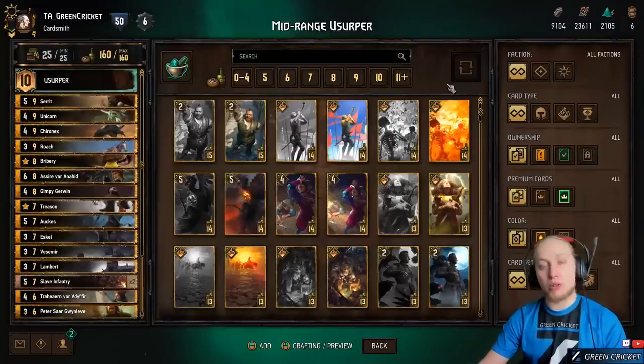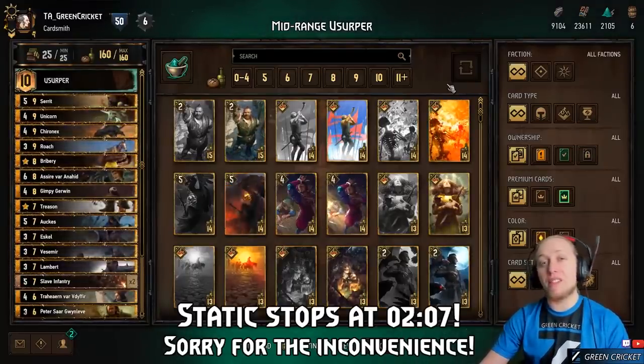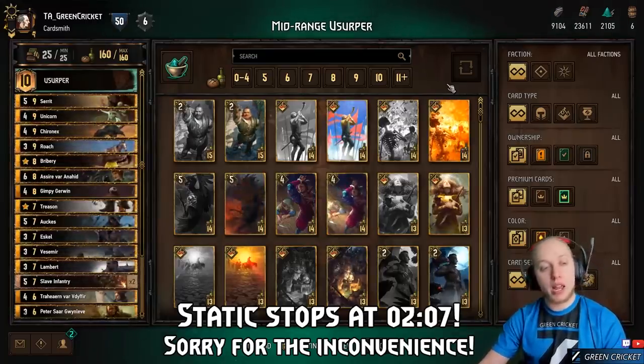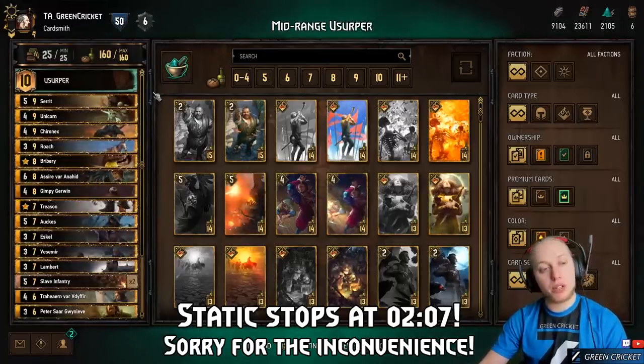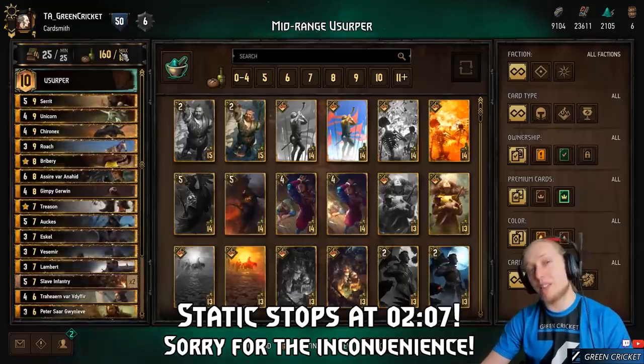Midrange Usurper uses control and value cards. The idea is to use control cards to deny value from the enemy, then use value cards to overtake them. We have two types of controls: locks and damage cards.